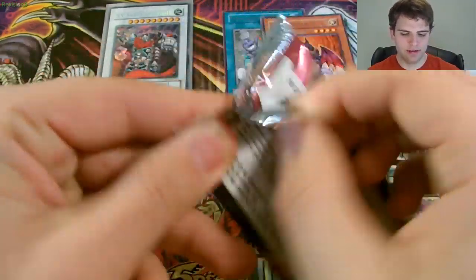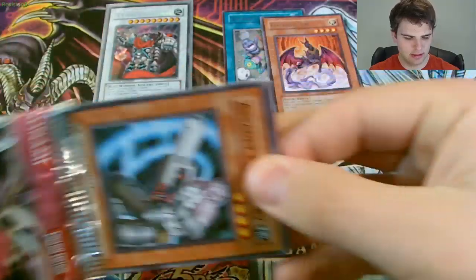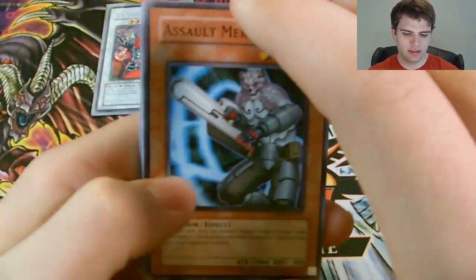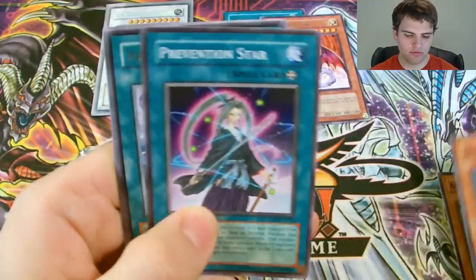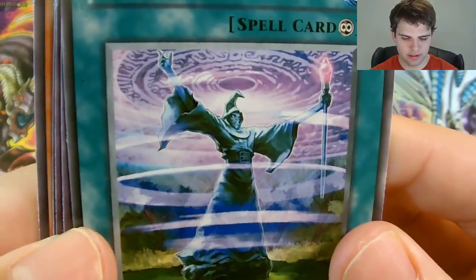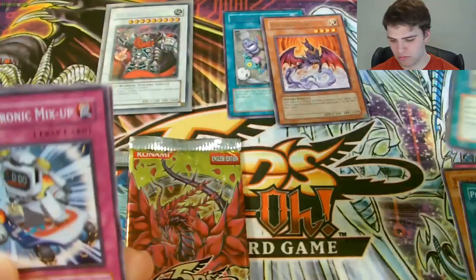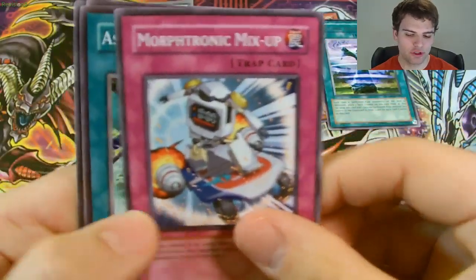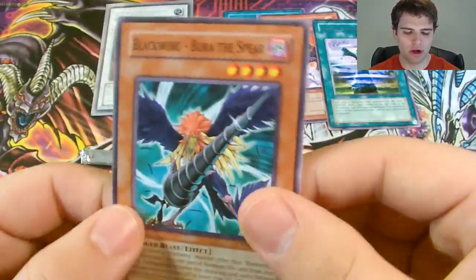Hopefully I'll at least get a foil. Crimson Crisis is next. We have Assault Mercenary, Ivy Shackles, Trap Eater, Prevention Star, and a rare Arcane Barrier — that's a pretty cool picture. We have Morphotronic Mixup, Assault Teleports, Morphotronic Map, and Blackwing Bora the Spear.